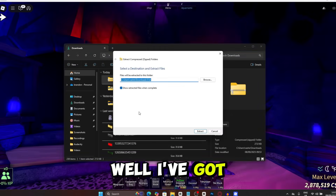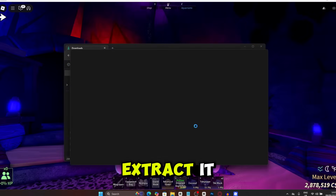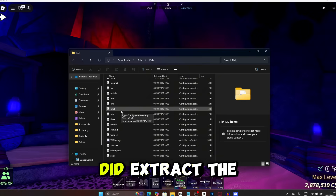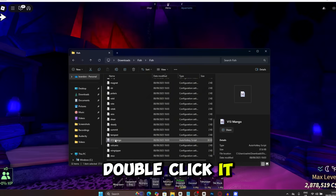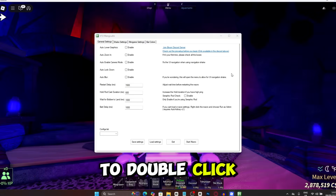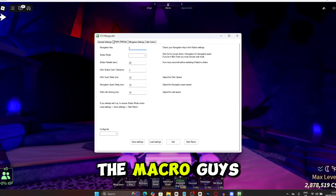I've got the macro, so I'm going to extract it. I'll press extract and as you can see it did extract the folder. Double click it, scroll all the way down, and you should see version 13 mango. I'm now going to double click this and now we can start the macro.